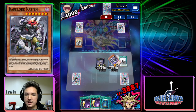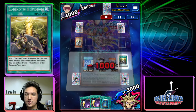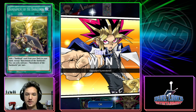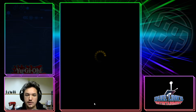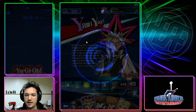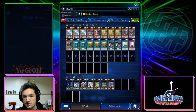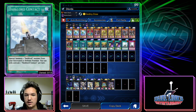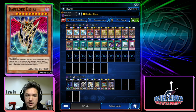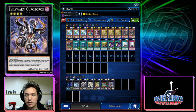We summon Nastin, Nastin summons Ixchel, and Ixchel searches for a trap. We have so much card advantage off something that looked like a brick — we top Banishment and we win. This deck is so broken. I honestly think it's one of the best decks in the meta, especially for best-of-one. Just using the perks of drawing off both Stick Chair and Dark Lords, then managing your Banishment, Contact, and Sanctified both on field and in the graveyard to manage life points and go into Desire, Delteros, or Oroboros.